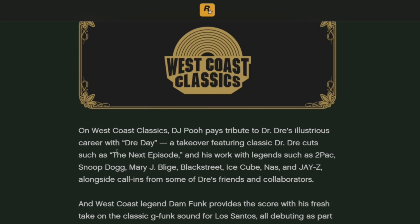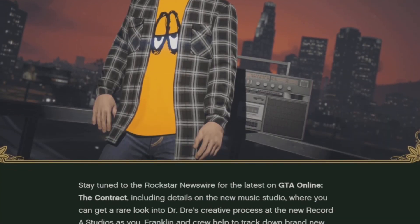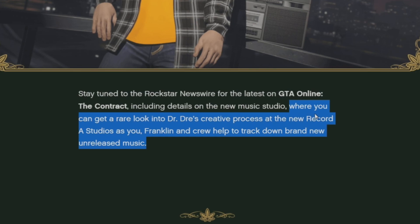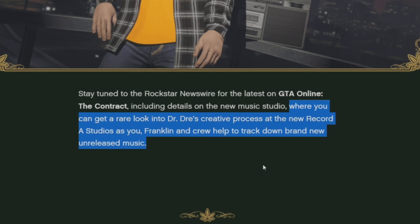In addition to that, it looks like there's going to be DJ Pooh on West Coast Classics hosting a Dre Day — highlighting some of Dre's music with call-ins from his friends and collaborators, which could include Eminem. I'm thinking maybe Eminem calls in with a funny skit and maybe he's even in this DLC. Also, you can get a rare look at Dre's creative process at the new Record A studio — so we now know the name of the studio that'll be featured in this DLC.